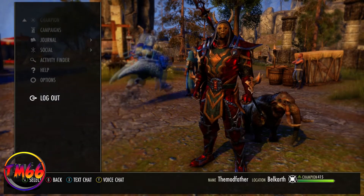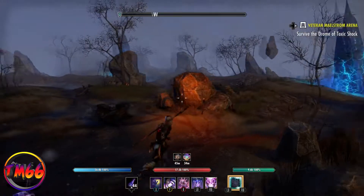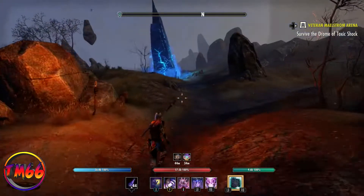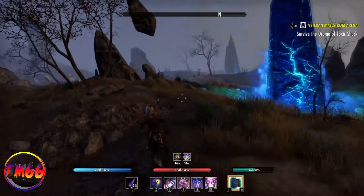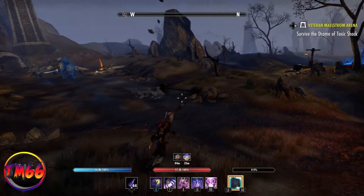Now I'm going to jump over to the character I'm grinding and show you the spot. Here we are — you probably know this place. This is Spellscar, just north of Belkath in Craglorn. This area I truly believe is the best place to grind. As you can see there's some people running around, but you don't have to run it in groups.